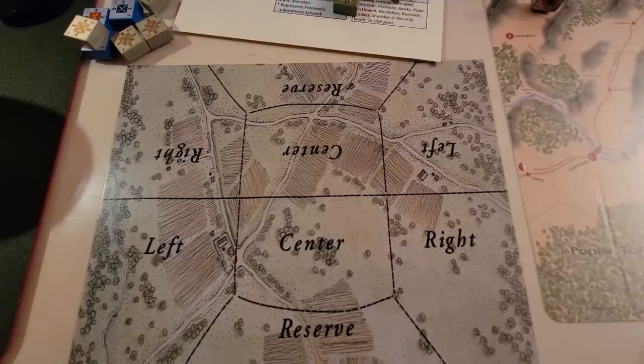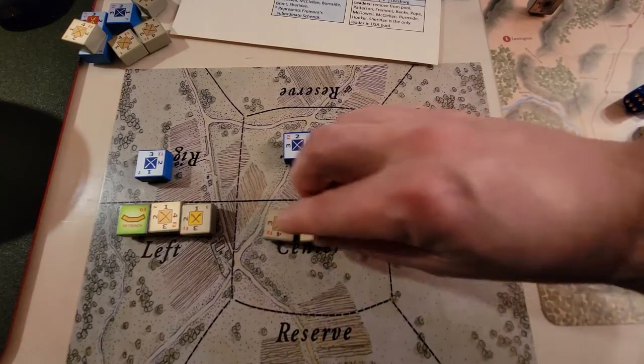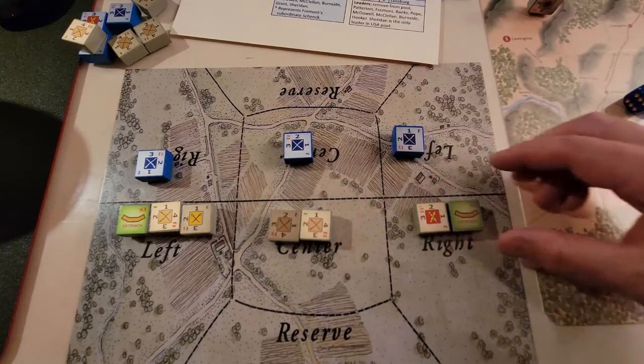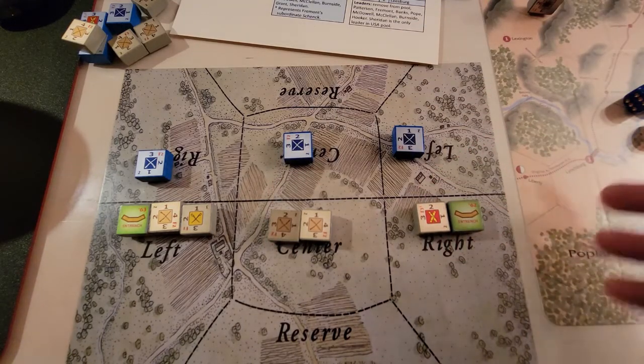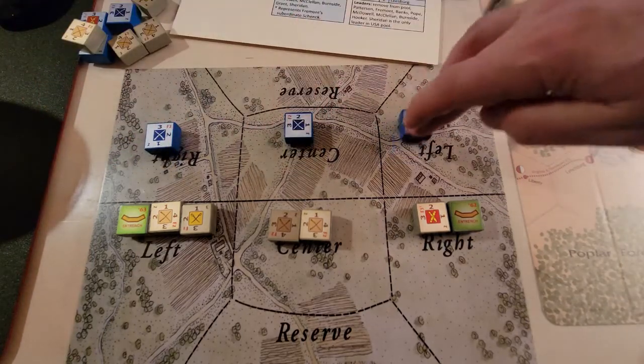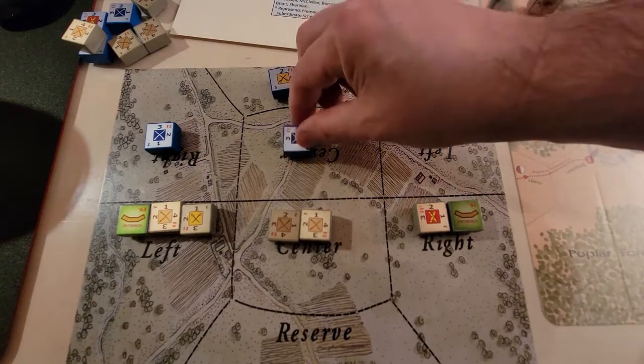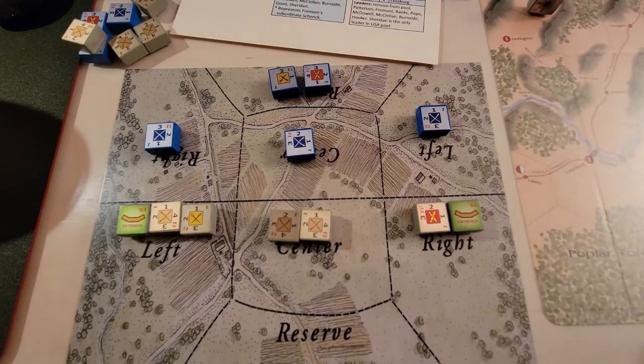We'll put two infantry units across the bridge and move one infantry unit across the wood hex — that's all I can do. It's coming down to this one attack. Lincoln loses a step and deactivates. I'm going to set it up on the battle board. I think it's all coming down to this battle.